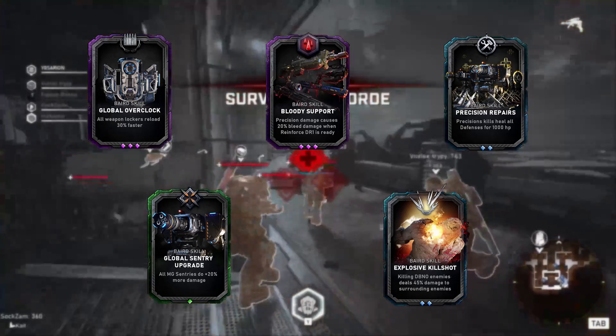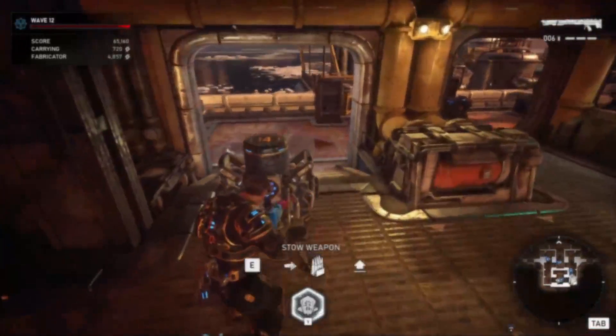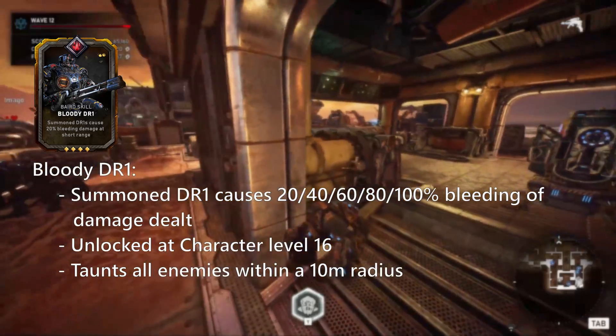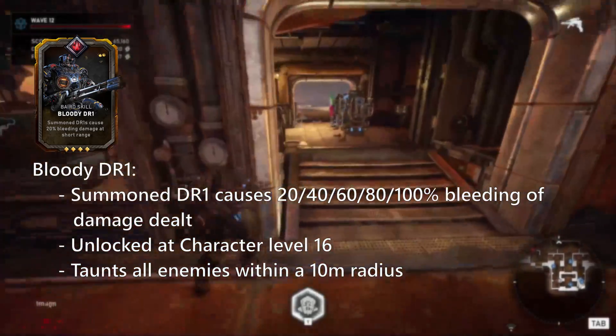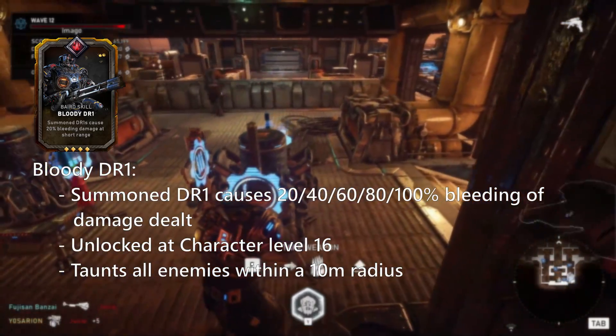He does have other skill cards available, so I'll cover those too. Summoned DR1 causes bleeding damage. You can ignore the short range part of this card — it was recently removed with the most recent Horde changes.